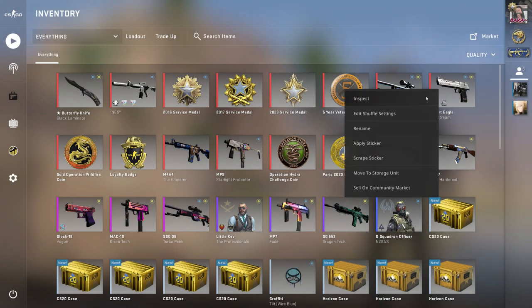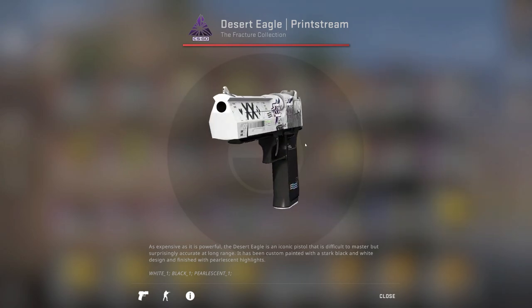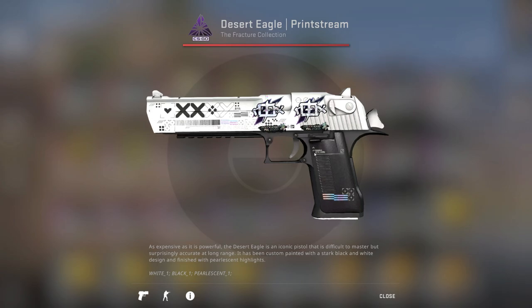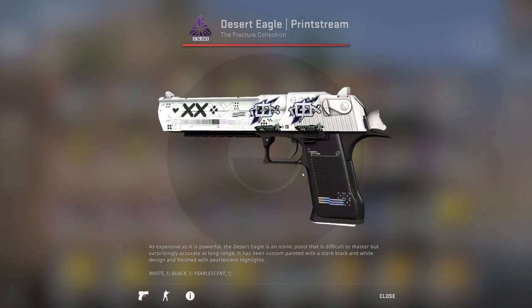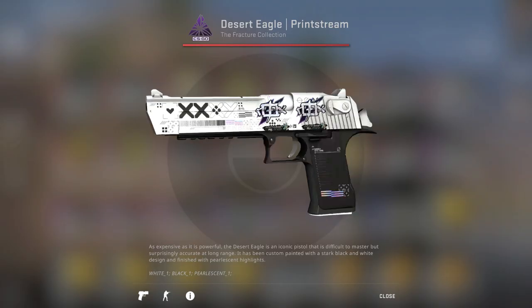For the Deagle, I have the Deagle Print Stream with two Natus Vincere Glitter stickers on there — that looks pretty cool. I didn't go for a third sticker because I don't like the spacing on the Deagle: one sticker is down on the handle, the next is really far up on the barrel, and then the two are quite close together. I'm not a fan of the sticker spacing on the Deagle.